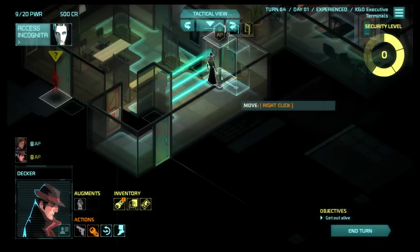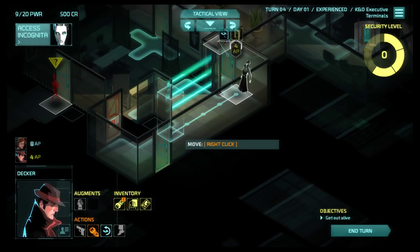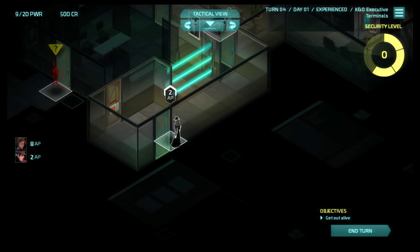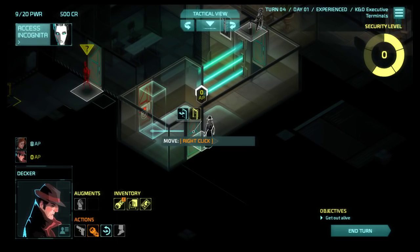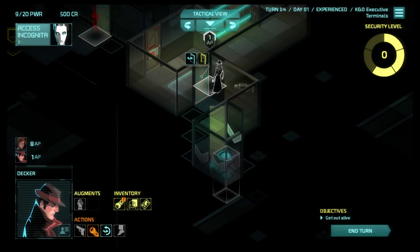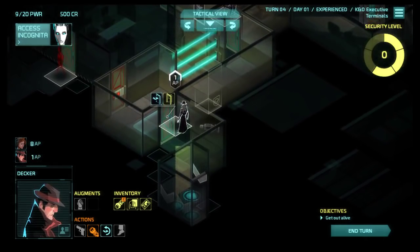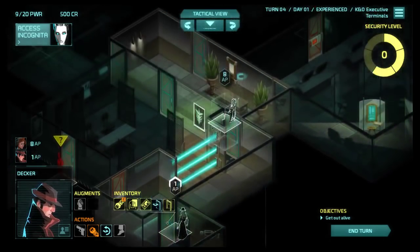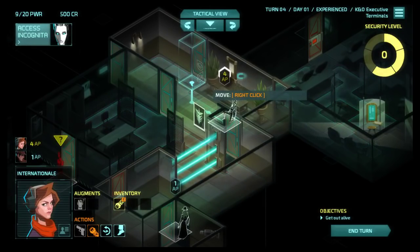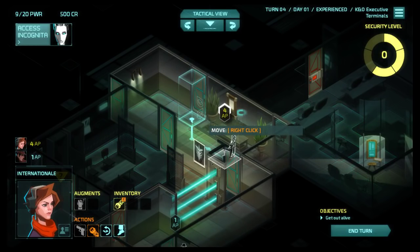Let's move one space over. I don't think they'll willingly go through the locked doors. Oh, there's the exit! So if I wanted to I could just leave right now. This is so much easier than the last version of this, you have no idea. But instead I'm going to try and steal some stuff because the security level's at zero - I'm not too worried yet.